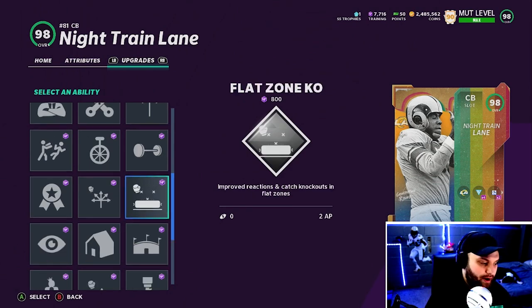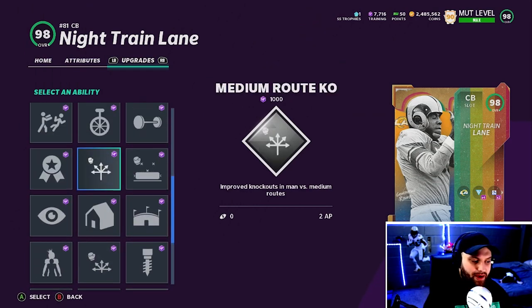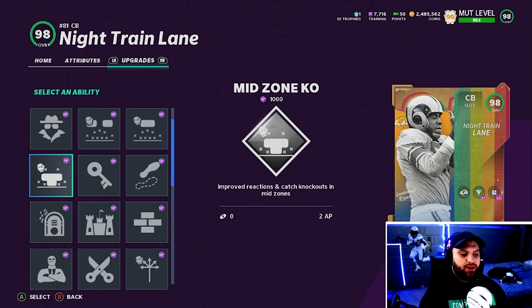Bench Press is a horrible ability to play against but if you want a good defense, I can see Bench Press being a good ability to play with. Acrobat at 2 AP for corners is still very usable but I'm moving away from acrobat — 2 AP for an ability that doesn't activate 100% of the time just isn't worth it anymore. Mid Zone KO was not touched — I think it's going to be the most popular ability on defense now. It's 1 AP on zone-type corners or safeties. You could see up to six or seven of these on a defense at a time. Mid Zone KO is going to be super popular.